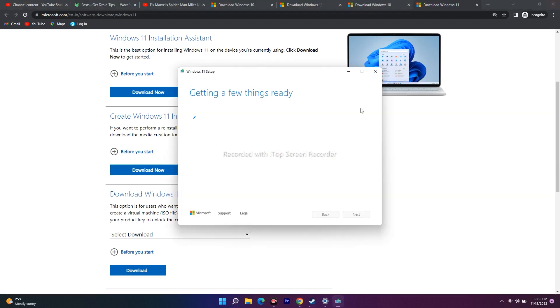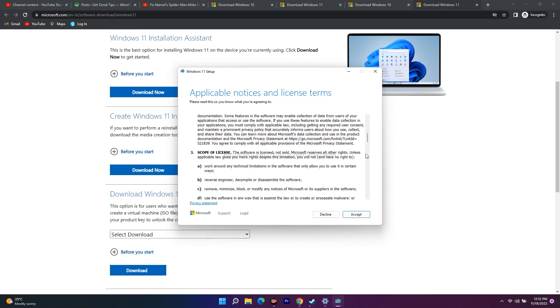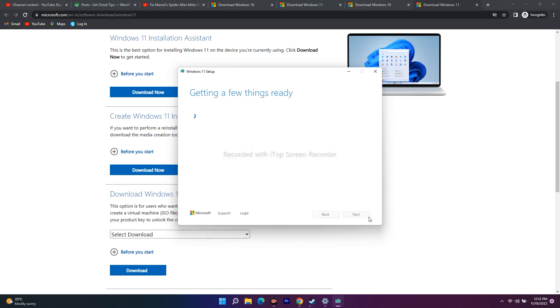Follow the on-screen instructions — it will take a little time to get ready. To summarize: first, try updating Windows through Settings → Windows Update. If that doesn't work, use the Windows Installation Assistant. If that still doesn't work, use the Media Creation Tool. Try each method one by one.